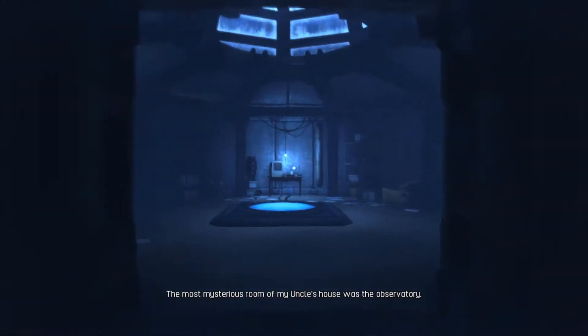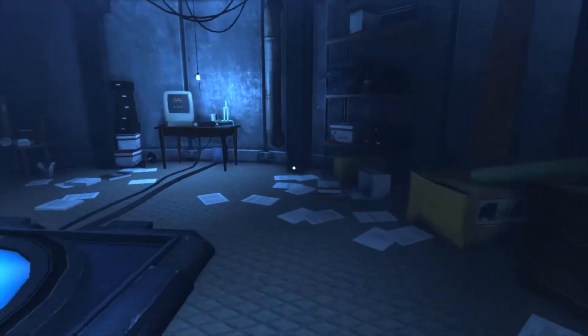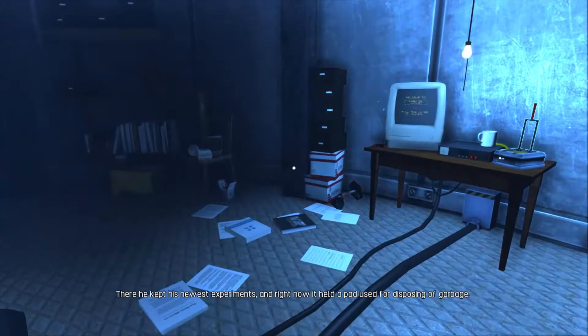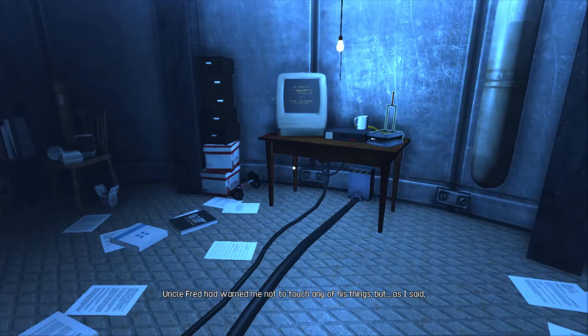I'm not actually sure when this game was released, but it has nice controls. The mysterious room of my uncle's house was the observatory — there he kept his newest experiments, and right now it held a pad used for disposing of garbage. Uncle Fred had warned me not to touch any of his things, but as I said, I was a curious child.